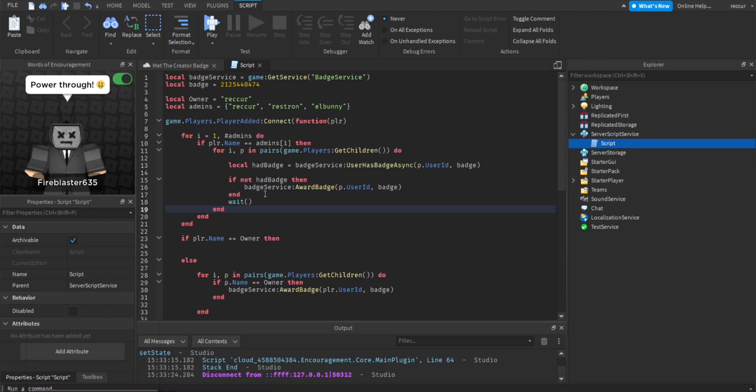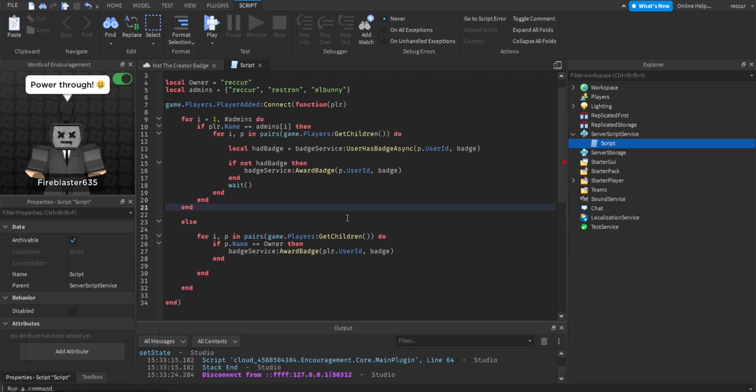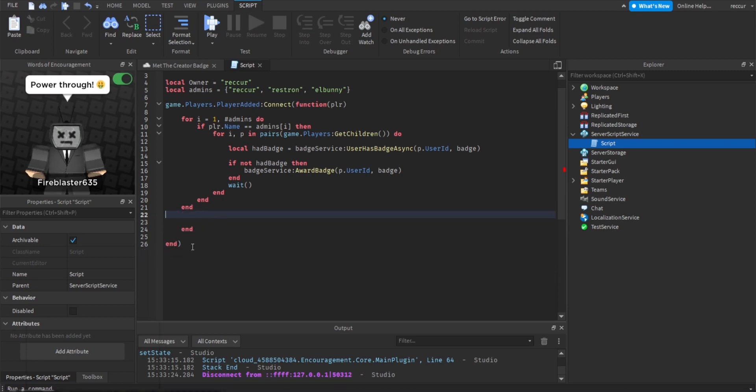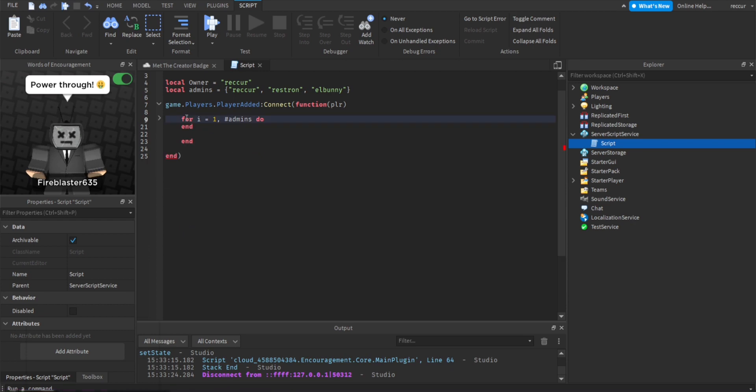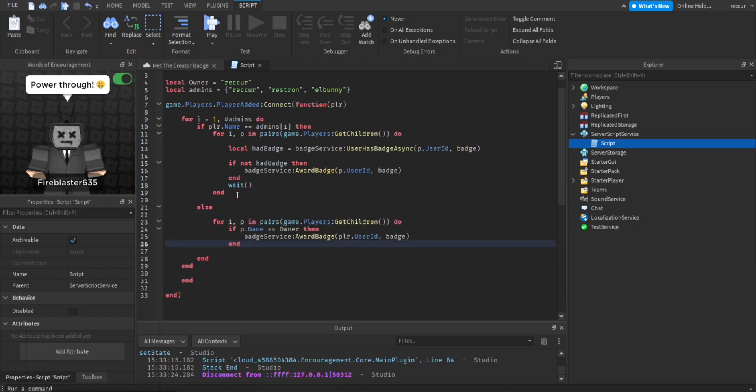Then instead of the old if statement, we replace it with this new if statement. So let's copy everything inside here and put this here. Can't test it again just because I already got the badge. So it won't award me again. So let's say there's the if statement, then we can make an else if — so this one we don't really need anymore, but we can use this now. Let me erase all of this.